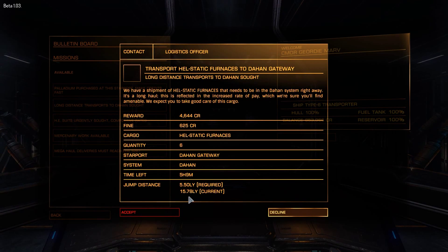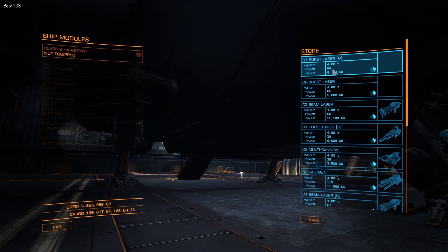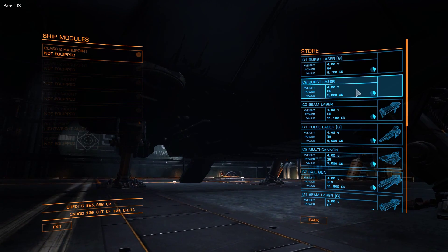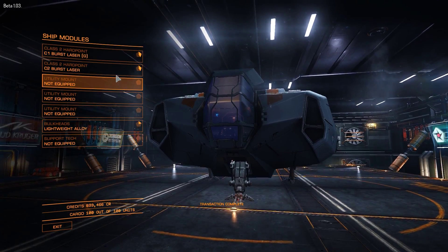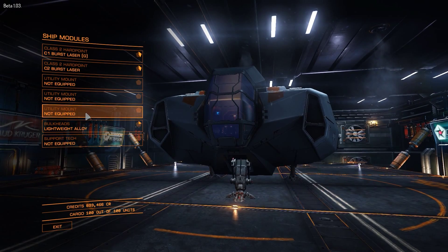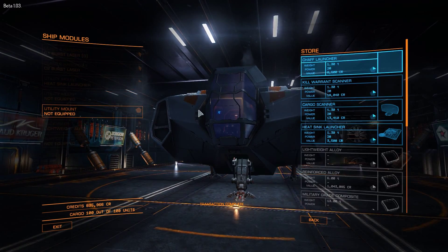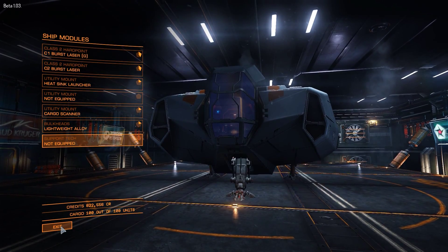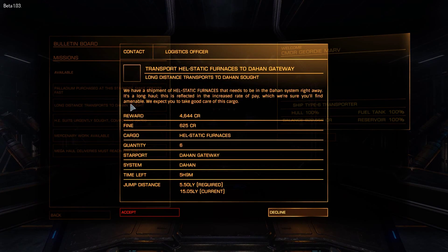Bear in mind we're now at a 15 light year radius. If I go back to outfitting and start fitting equipment, you can see that equipment has a weight. For example, this Class 1 burst laser, gimbaled, is 2 tons. If I start buying and fitting these — say a heat sink launcher on a utility mount and a cargo scanner — that adds more equipment onto the ship on top of what we've got in the hold. Coming back to the bulletin board, the radius has gone down yet again.